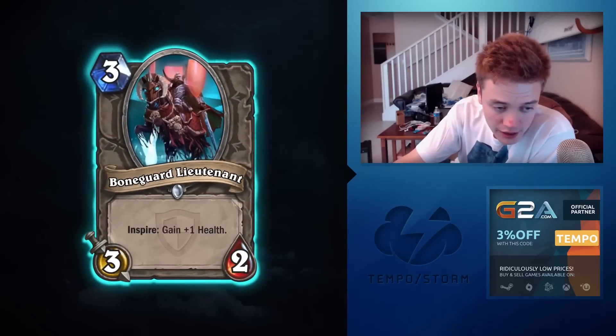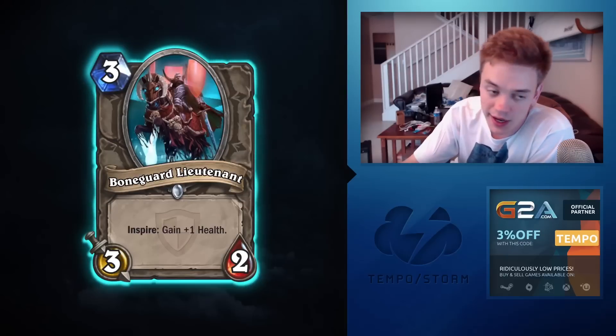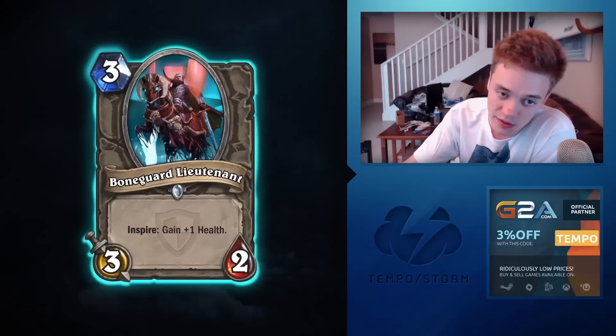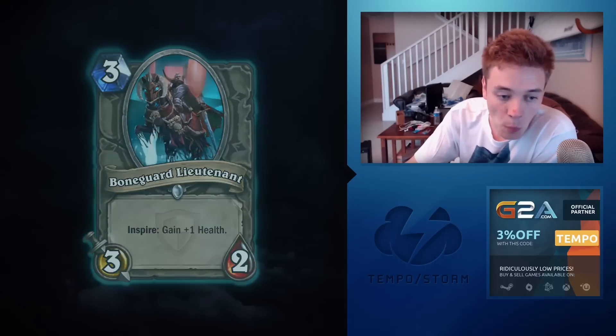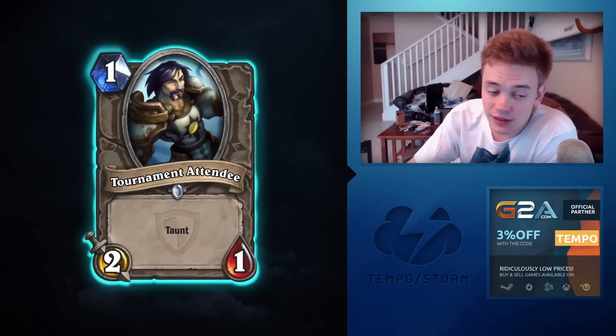Bone Guard Lieutenant: Inspire — gain one health. Pretty terrible in constructed — won't see play. In Arena it's fine as a filler two-drop to help your curve. But the two-drop slot is just amazing right now, especially with this new set giving us Garrison Commander and others, so Bone Guard Lieutenant won't see much constructed play.